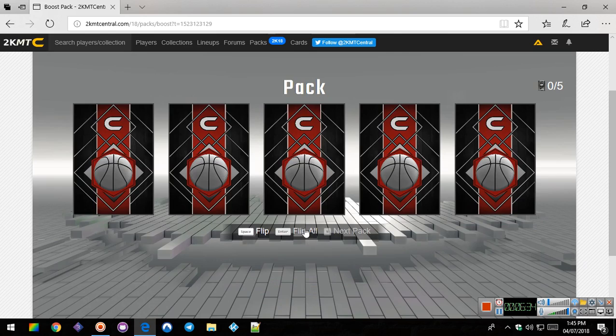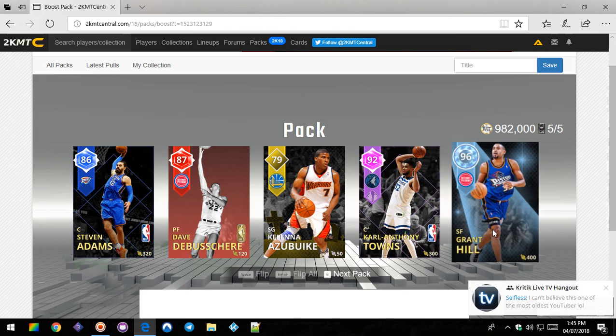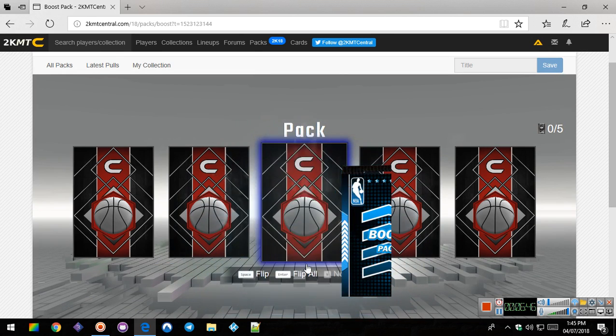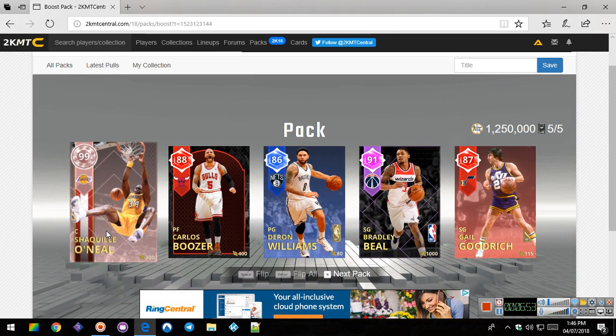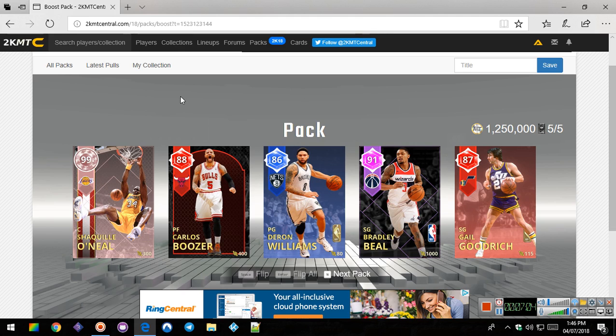Flip all. 96 Grant Hill. This is our fourth one. Flip all - come on. Oh my gosh! I pulled the 99 - Shaquille O'Neal! Oh my gosh, no way! I pulled a 99 Shaquille O'Neal! That's when he was on the Lakers. This card looks beastly.